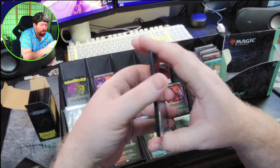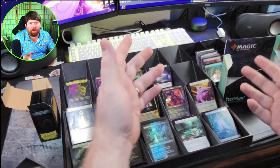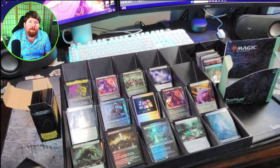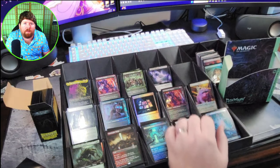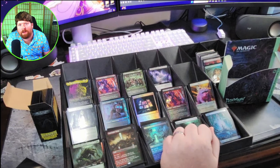All in all, that was a pretty awesome set of packs. I think we opened some really awesome cards. If you'd like to see more stuff like this, make sure you hit that like button, hit that subscribe button. Let me know in the comments which pulls you were most excited about. Let me know if you've had any awesome pulls from your packs since Duskmore is released — if you went to your pre-release and got some packs early, I'd love to hear about it. I hope you enjoyed this as much as I enjoyed doing it for you, and I will catch you in the next one.